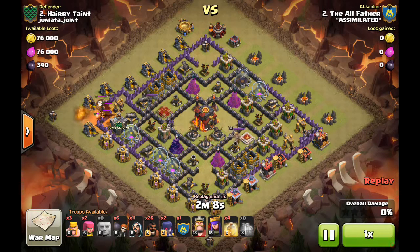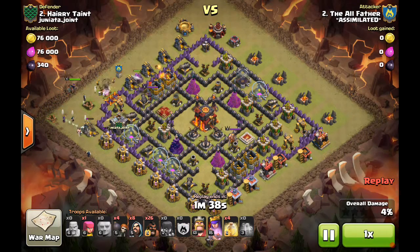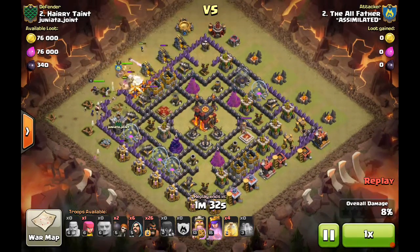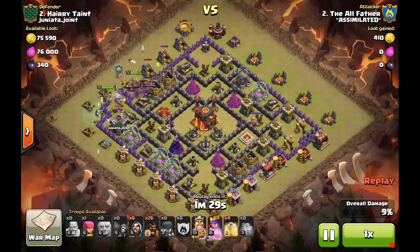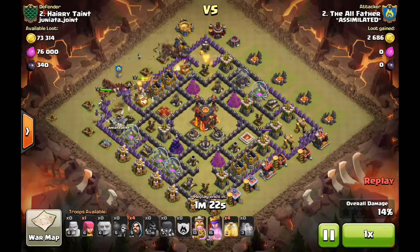We knew where the three giant bombs were, so we brought a GoWiHo attack. Single-targeting inferno towers tear through golems and high hit-point targets quickly. With single-target infernos, the idea is to overwhelm them with witch skeletons or hogs so they have to target many troops at once. The opposite is a multi-target inferno, where you'd send high hit-point troops like golems or lava hounds because the beams split across all five but don't deal massive damage to any single one.